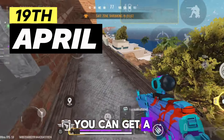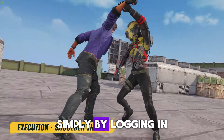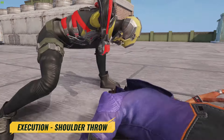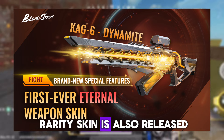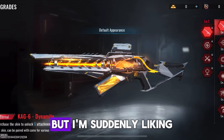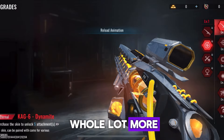Last but not least, on the 19th of April you can get a brand new execution simply by logging in and claiming it. The execution is called Shoulder Throw. The first ever eternal rarity skin is also released, which is the KEG-6 Dynamite — I don't know about you, but I'm suddenly liking the KEG-6 a whole lot more.